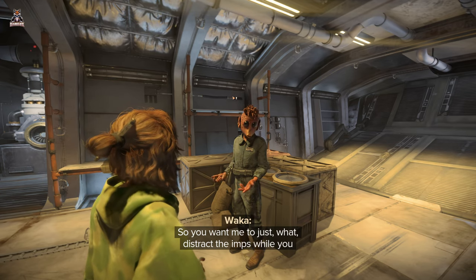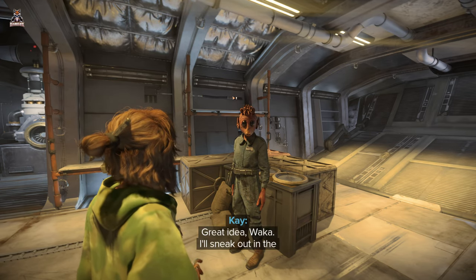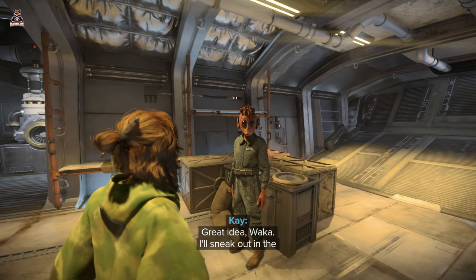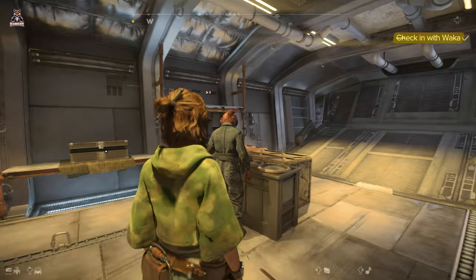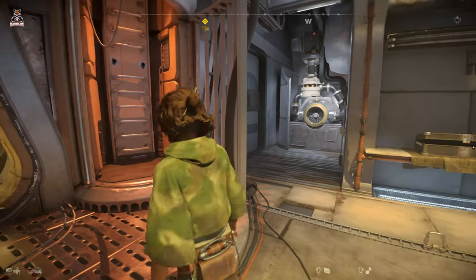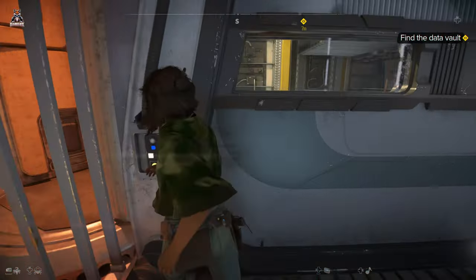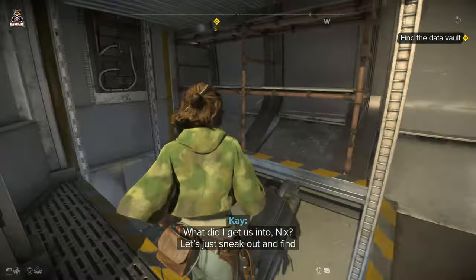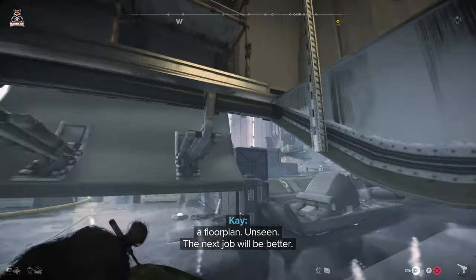Boxes of Sansana on the next space station. We've just gotta figure something out before Zarek Besh finds us. 'It's not too late to just hand over the cargo and get out of here.' 'No, I need parts to fix my ship and this is how I get them - we're doing this.' 'So you want me to distract the Imps while you find the data vault?' 'I'll sneak out in the cargo elevator.' Right, that's not the elevator. Let's just sneak out and find a floor plan - unseen.